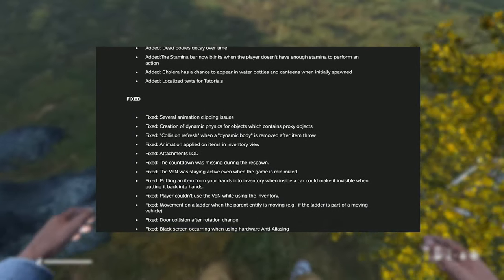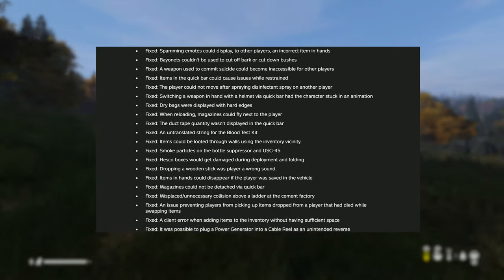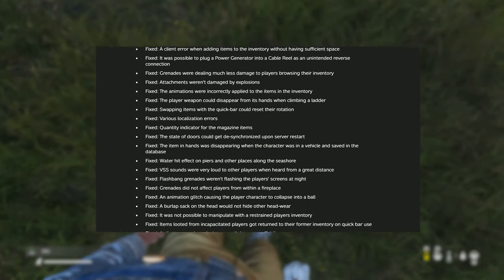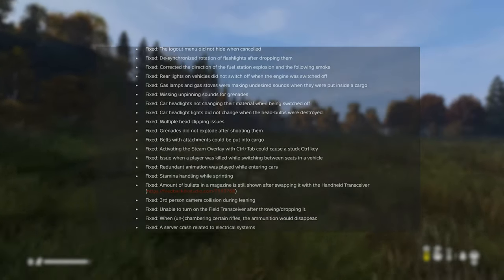Just quickly before we get into detail, 1.05 brings an expansion on the DayZ system and introduces an advanced vaulting and climbing system. On the combat side, the team have added two new pistols and an assault rifle, a new vehicle in the Sarka 120, and longer lasting survivor corpses as well as visible decay over time.